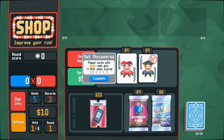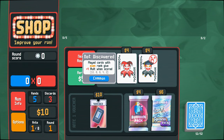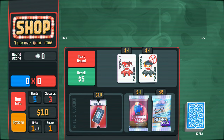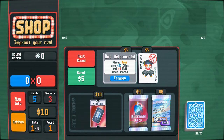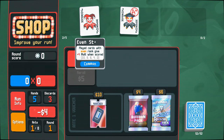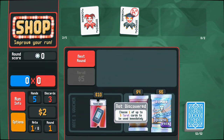At the end we get these shops here. And these Joker cards are really, from what I've seen, the things that make the game. These have some really interesting abilities. So: played cards with even rank give 4 times mult when scored. That's pretty interesting. Multiplier is this bit here. And then we've also got played aces give plus 20 chips and a 4 multiply when scored. That's pretty good as well. I think I'm going to buy both of those.